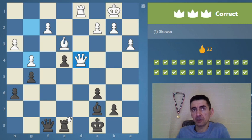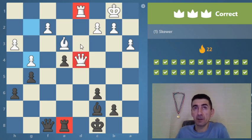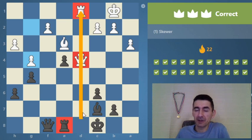The elements of the skewer: when there are two pieces on the same file, rank, or diagonal they can be skewered. We draw a skewer and put them all on a line, then add one more opponent piece and the skewer motif is ready.